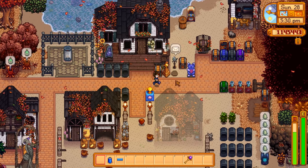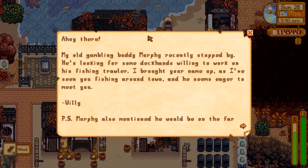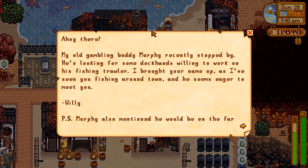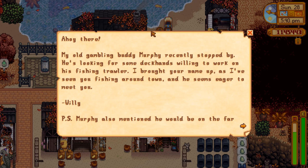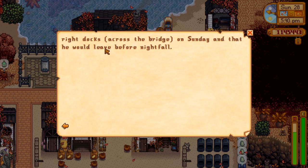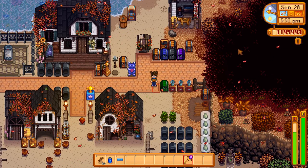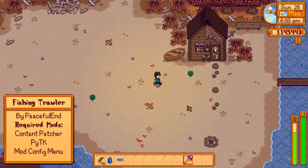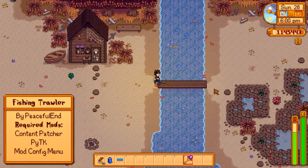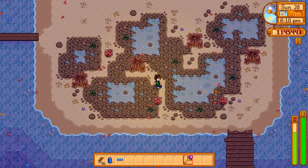The second rework mod is a bit of a mini game. Through my mail I get a letter from Willy: 'My old gambling buddy Murphy recently stopped by. He's looking for some deckhands willing to work on his fishing trawler. He'll be on the far right docks across the bridge on Sunday and he would leave before nightfall.' It just happens to be Sunday — let's go pay a visit. This is the Fishing Trawler mod by Peaceful End, which adds an entirely new weekly mini game that you can do on a certain day of the week, which you can edit to your liking.